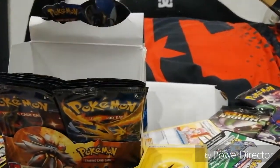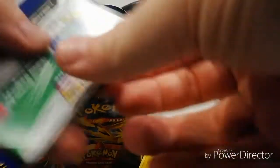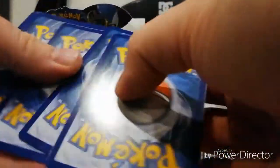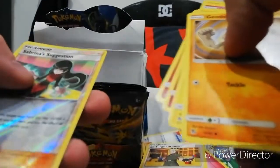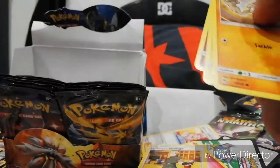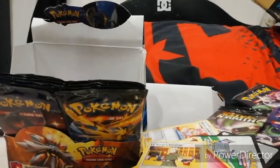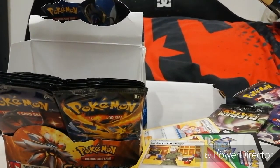Not doing so bad here. The video's starting to get along a bit but we're still in good branches because I'm not worried. Energy, Geodude XL, Koga, Surge, Geodude, Pikachu, Clefairy, Cubone, Jigglypuff, Sabrina's Suggestion - shiny and Erica's Hospitality. Yeah, it's a nice card. Sabrina's pretty cool as a character. Big fan of the ghost types.